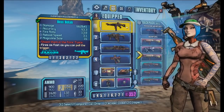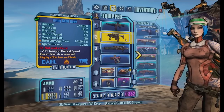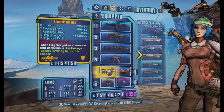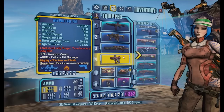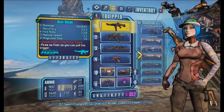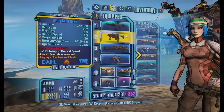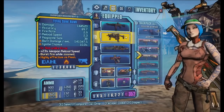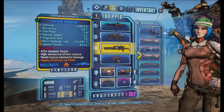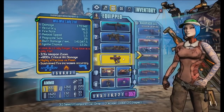Hey everyone, Demonite here, and in this video I got a build for Maya in Borderlands 2 for you guys. This build is called the Queen Bee, and as the name already tells you, this build is focused around the Bee Shield. This isn't exactly something new I came up with — I've actually seen people use this before and make videos about it, but it was back on level 50 and I actually haven't seen any OP8 versions of this build. I'm sure there are some, because this was pretty popular at some point, but this is just my version of this build I suppose.